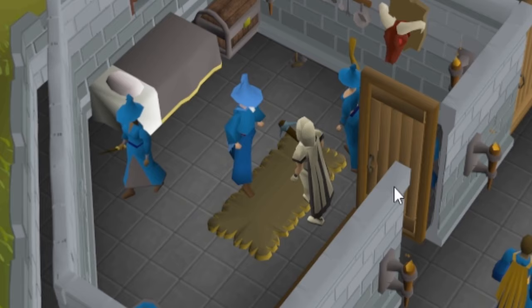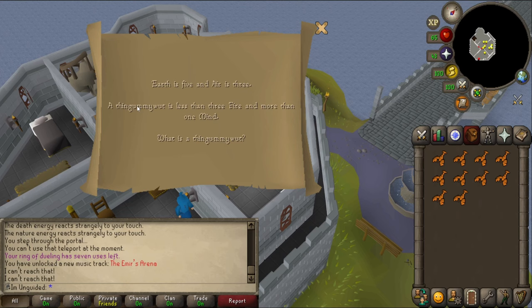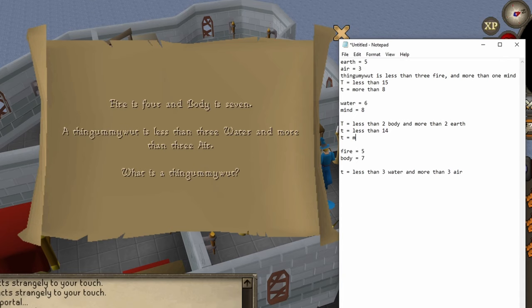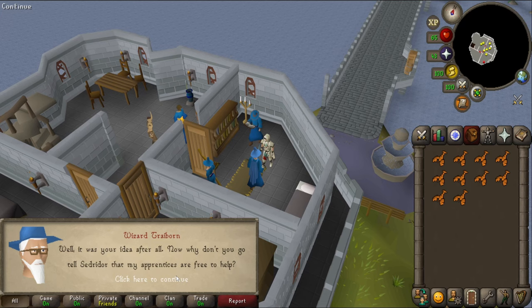Trayvon has three new apprentices who could help. I need your help with the incantation, but we're having a party. I've currently tasked each of the apprentices with solving a problem - if they all solve it, we can celebrate together. So I've got to solve their problems. Earth is five and air is three. I wrote it down on my notepad. Fire is less than 15, more than eight, less than 14. Earth is more than two, more than ten. Water is less than three - that's 18. Air is more than three - that's nine. So it's going to be 11, 12 or 13. Let's try 11. We got it right! Teamwork makes the dream work. Go tell Cedredor that my apprentices are free to help.